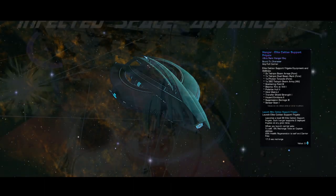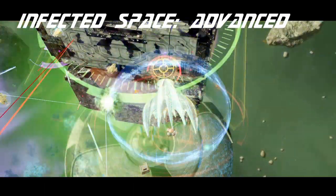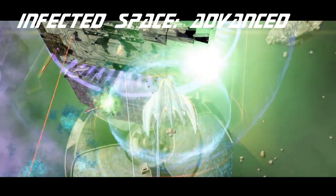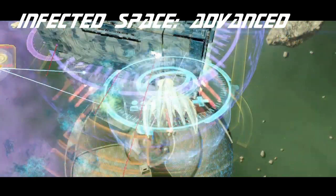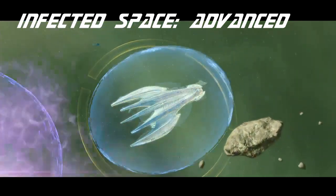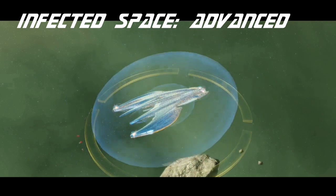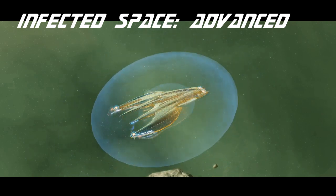They also have other abilities like Transfer Shield Strength, Suppression Barrage, and Hazard Emitters. They aren't strong damage dealers, but they really do provide excellent support, which is what they're designed to do. And frankly, that's more exciting to me than just another fighter that does more damage than other fighters. I really love these pets. I want to see more frigates in the future that can do other unconventional things.